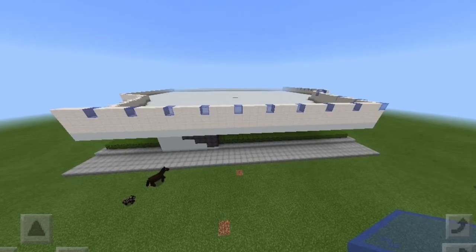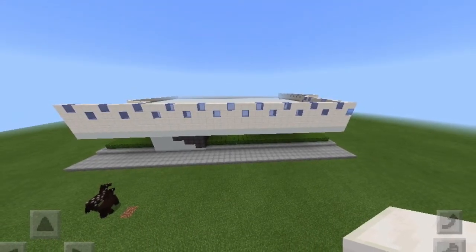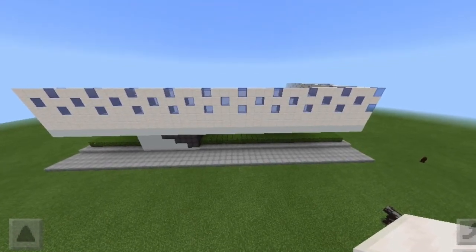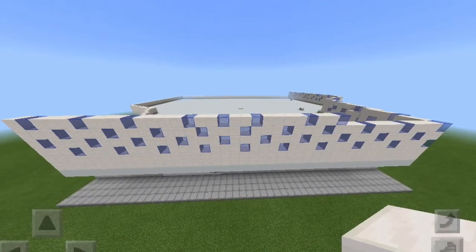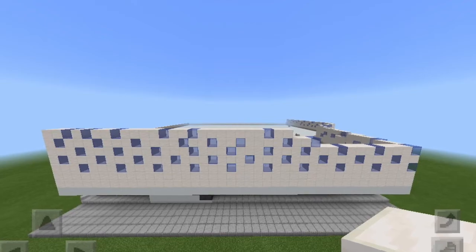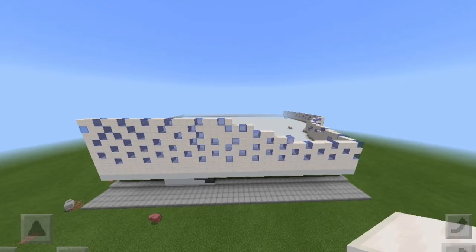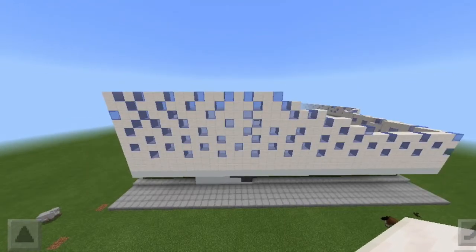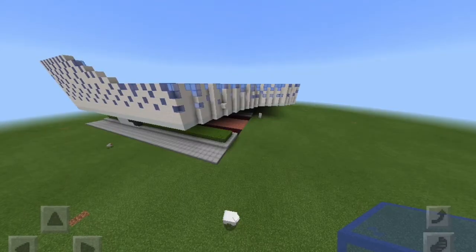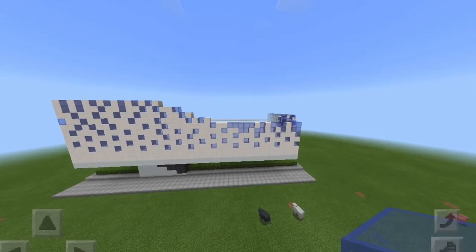Now we're on to my favorite part. I'm going to start by outlining the entire structure with two blocks of quartz, then somewhat randomly — actually every third or fourth block — place some dark blue stained glass. I did a few layers of that, then made it more sparsely placed. I tried to do it somewhat randomly but with some pattern to it, and only did it in a curving way going up, so as you can see only the left side gets it. On the right side of the building I'm doing the exact same thing, randomly placing the glass.